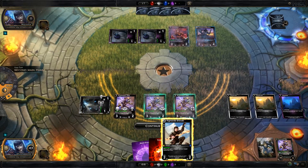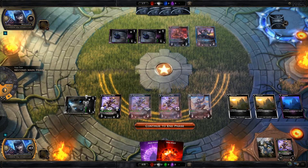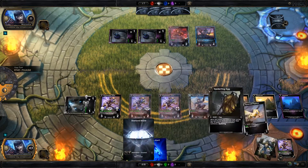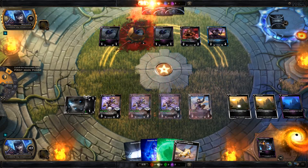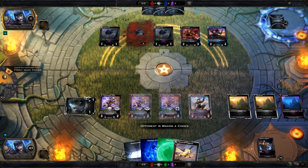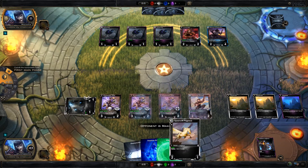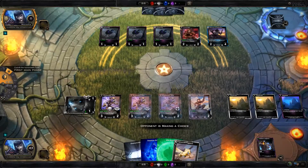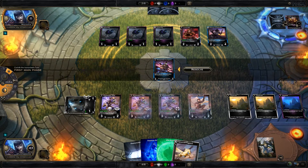Replipopper is just brutal in this format because in a normal game this would just be in your crypt, but it gets shuffled in. We're up to 43 life. That little two-drop life gain thing has been paying off.